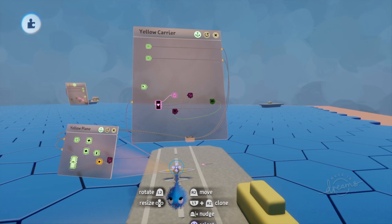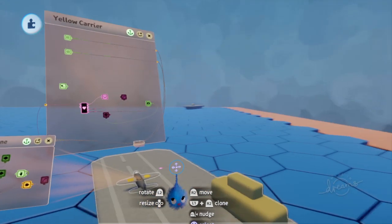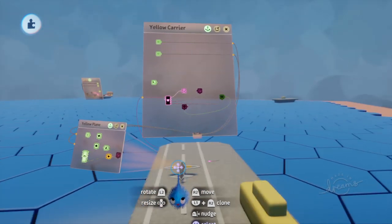Pretty much everything else is done. I've got everything laid out on the board, I'm just trying to make the finishing planes so that they fly, take off, do the animation, drop the torpedo and all that. But I'm just brain dead at this point — maybe you can tell me what I'm doing wrong.